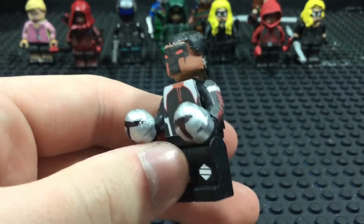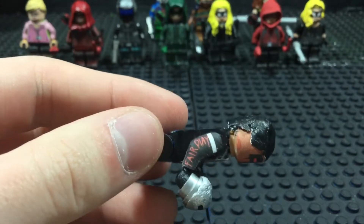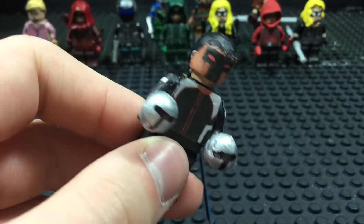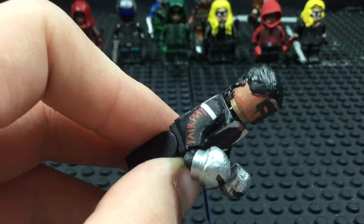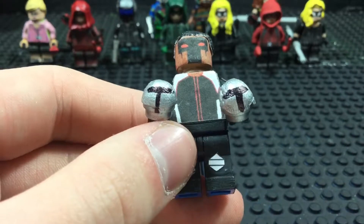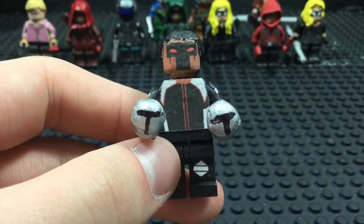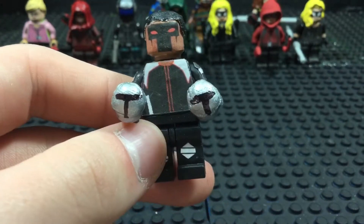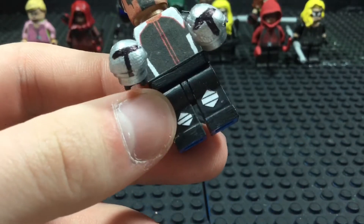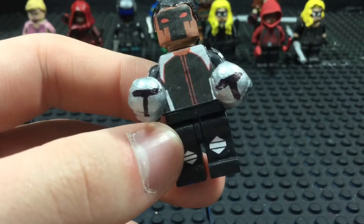Next up is Curtis Holt, aka Mr. Terrific. This minifigure is kind of interesting as well — this was another decal I chose to hand draw. As you can see, he has 'Fair Play' on both arms. I originally thought the arms were going to be a bit too big and I'd have to reprint it, but it turns out the arms were small enough and fit just right. That's kind of another thing with these minifigures — sometimes the size might not be precisely accurate. But when I printed off the Green Arrow decals, I keep that in my pad as a base so that when printing off new decals I can size it down just enough. There's a little detailing on his legs.